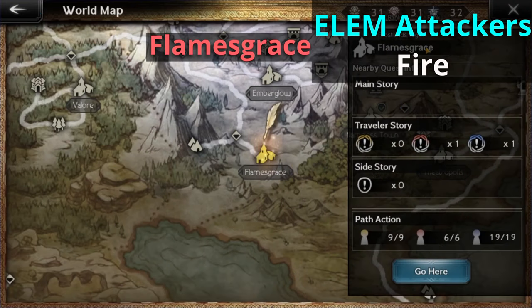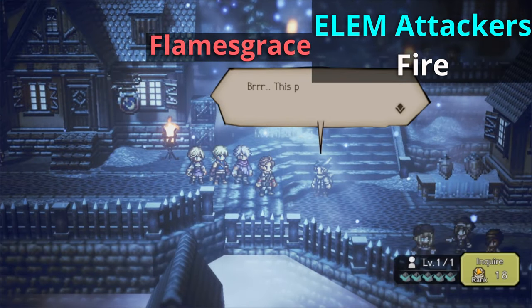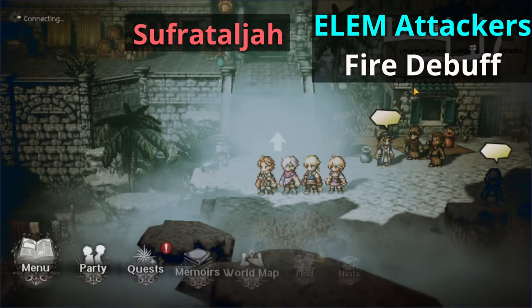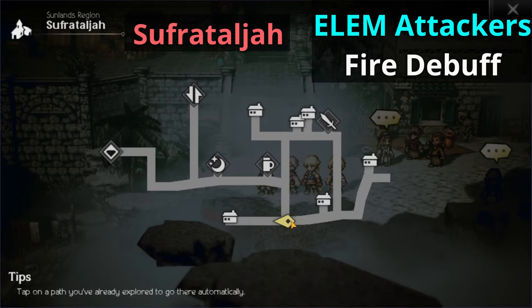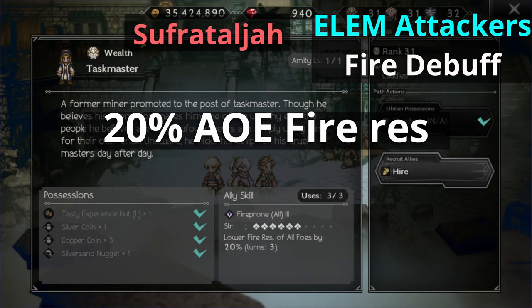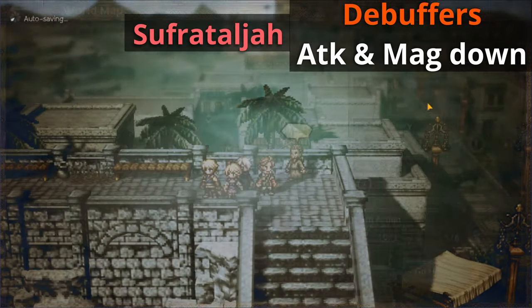Onto our next element, fire. Let's make our way over to Flames Grace. From the entrance, head to the right side where the very first NPC you meet is the Avaricious Merchant. He has a three hit fire attack which is really nice to have. Adding on to that, let's head over to Sufrat Alja and go all the way down to the bottom of the map where we'll meet an NPC called the Taskmaster. His ally skill allows us to lower the fire resist of all foes by 20%, so that's really nice.